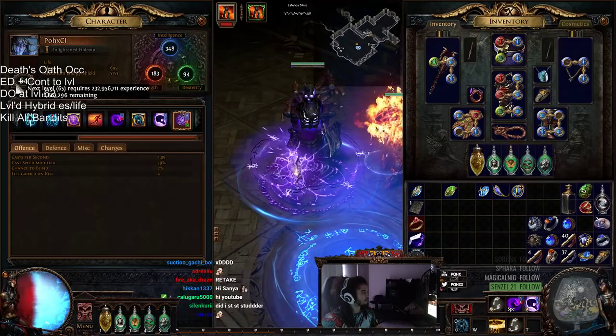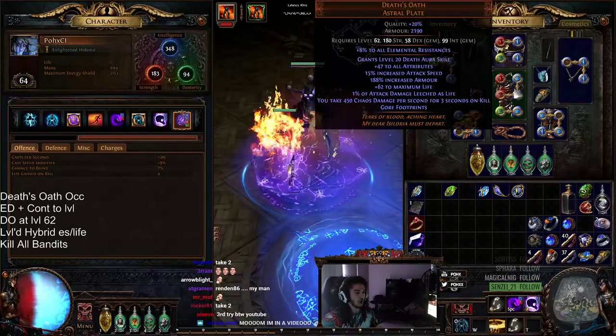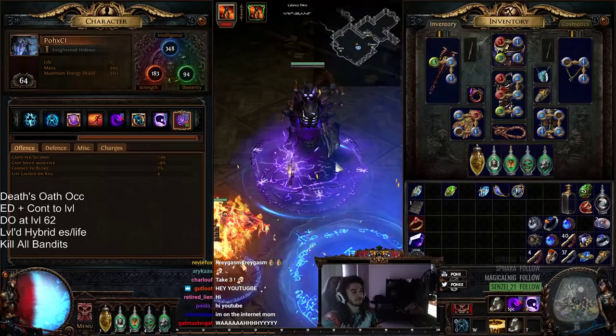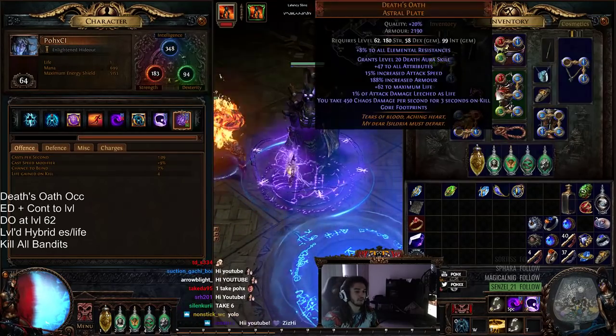I got two levels before I did anything. Let me just move this text out of the way. This is currently what we're going with. Now remember, if you want to see my characters or my builds, all you have to do is look at my profile and look at the character Pox CI.